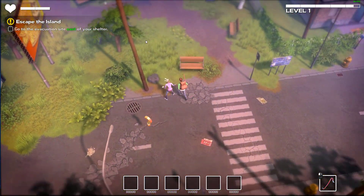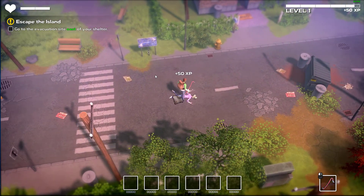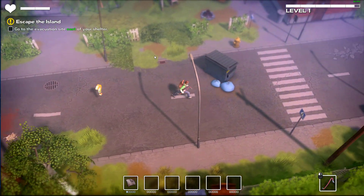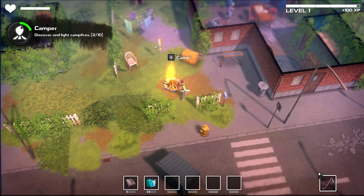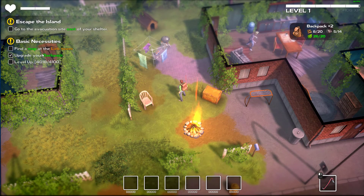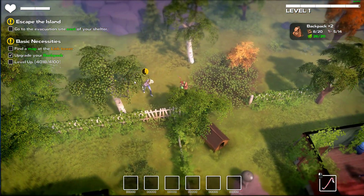It says we can explore first and the zombies respawn. Oh, I got the terrible power attack there - we've got to get this power attack right. Eastern gate - I assume it's this way. Let's get these because they give you plastics. Oh, there's another camp here - grouse! Now we go to the next spot. Investigate - some basic equipment is needed to have a chance at survival. Find a map at the link tower, upgrade your backpack, level up. We're so close to leveling up.